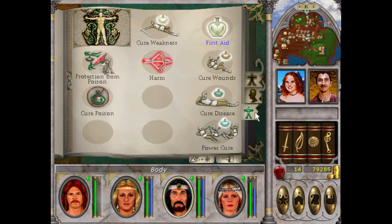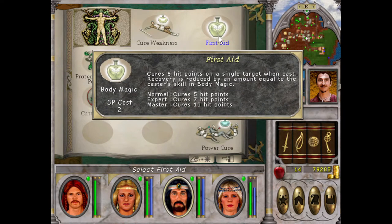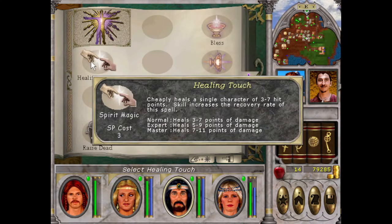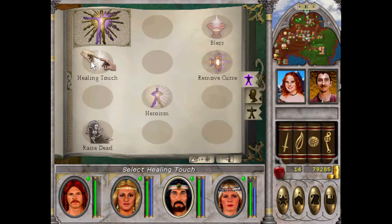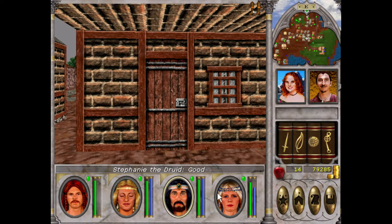First Aid heals 7 hit points at a cost of 2 spell points. This goes up to 7 to 11. I'm going to make that my spell. We've got the spell points — look at him, 269. Yeah, I reckon that's good.